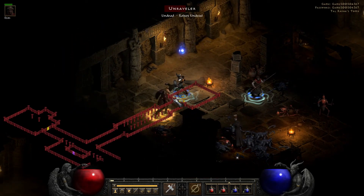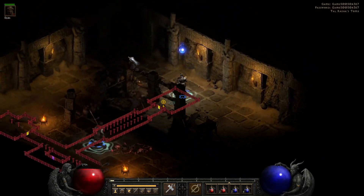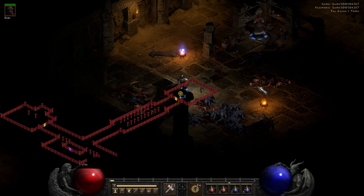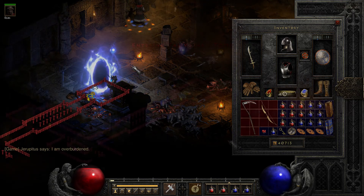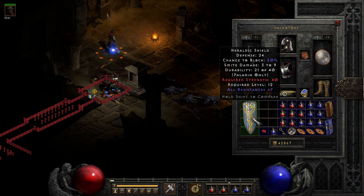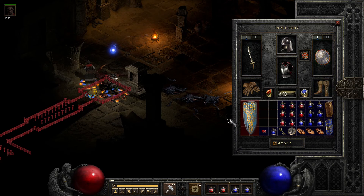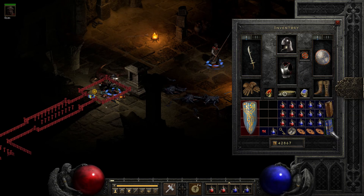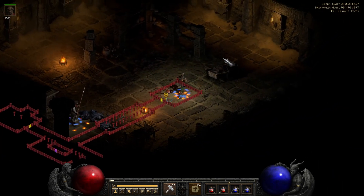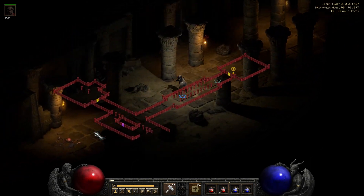Heard a gem drop - I will take that. So this is the paladin-only stuff - it grants plus seven to all resistances and I could eventually socket this. 24 defense, chance to block 50 - this might be a good candidate to make magic. Maybe I'll hang on to that. And if we can get our hands on a few more diamonds, socketing that and then putting a bunch of diamonds in it could actually be really sweet and could probably carry us for a long time.